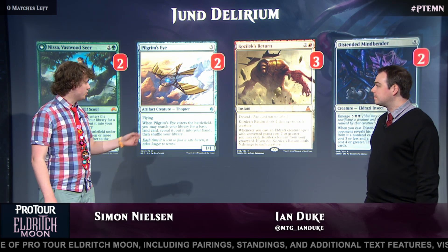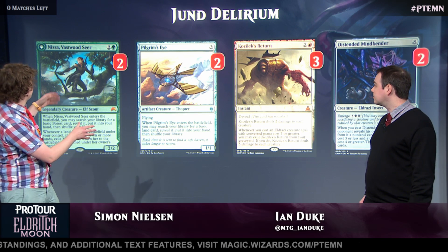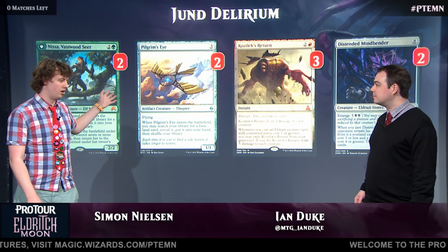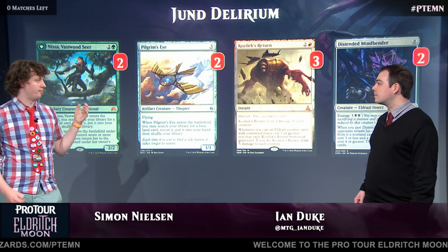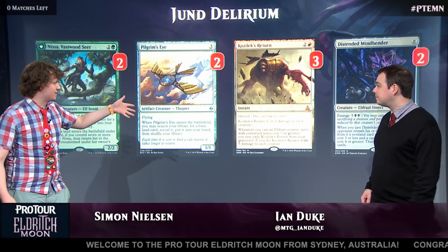If you have Mindbender — even though we only have two, we also have Traverse to get it — you want something to sacrifice, and the one-mana drops are perfect for that. It looks a bit weird to have the Nissa and Pilgrim's Eye split. Nissa's obviously a better card, but you do want to have some number of artifacts in your deck, so that is why we have some Pilgrim's Eye as well, plus the mana fixing. Intentionally varying up your card types to enable Delirium a bit better. Kozilek's Return is the perfect combo with Mindbender — you get to sweep their hand and they're left with nothing.